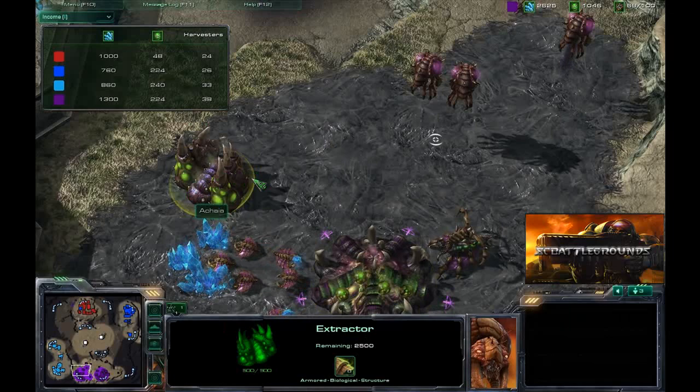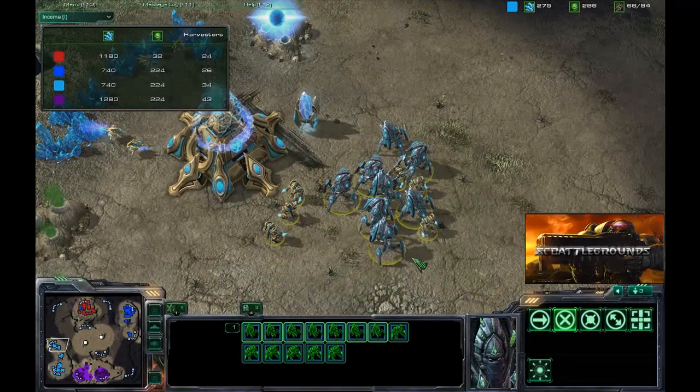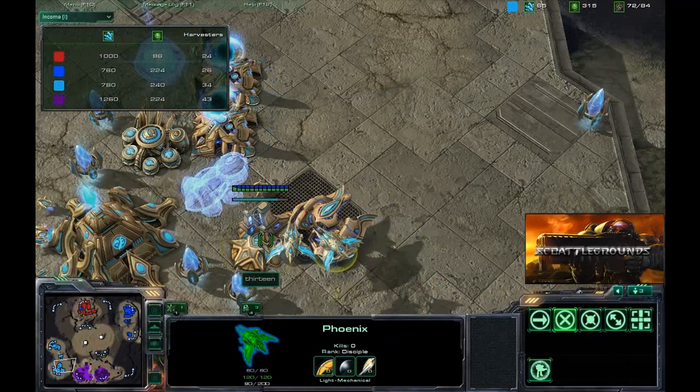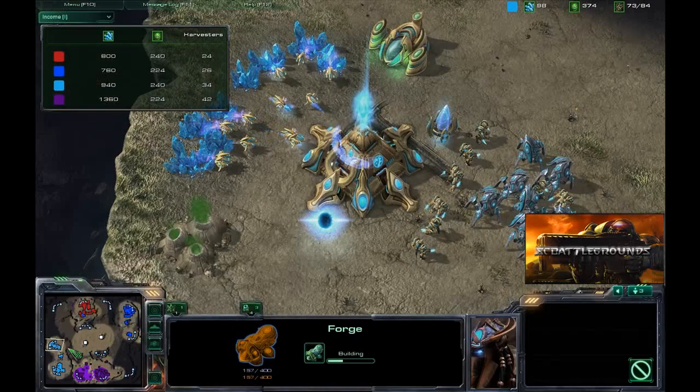Anyway, 13, at this point it looks like you have gotten your expo up and running, you've got a pretty solid zealot-stalker mix, another gateway going up, and you're starting to get some phoenixes. What are you going to be using those for? I want no part of the immortals that the blue Protoss has right now - those absolutely dominate my stalker army. That's why I'm going to build those phoenix, hoping to use the graviton beam and pick them off with my stalkers.